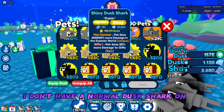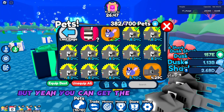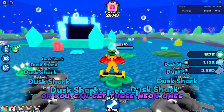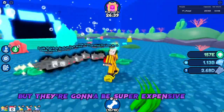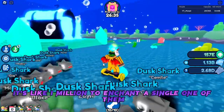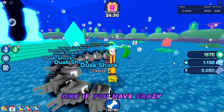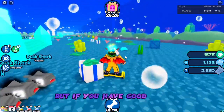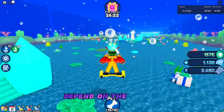I don't have a normal dusk shark on me. The worst one I have is the shiny one. You can get the normal one and enchant that, or you can get these neon ones. I personally recommend the neon ones, but they're going to be super expensive. It's like 1 million to enchant a single one of them, and you're going to need like 2 billion to max all of them. If you have bad luck like me, you'll need 2 billion, but if you have good luck, you can get them done in 1 billion. Depends on the person.